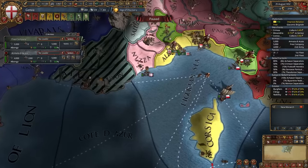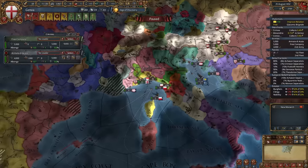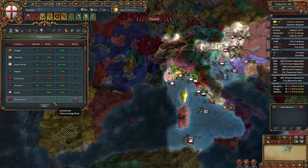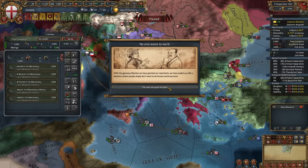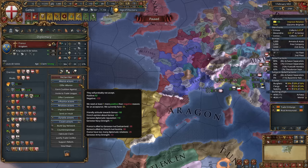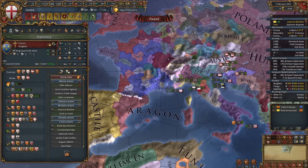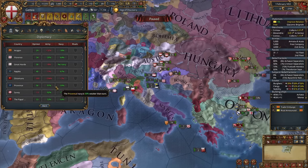You might ask why I won't declare on Lucca or Florence — because of the HRE. While in the HRE, conquering them causes more aggressive expansion. Ideally you should focus not on Italy until around the 1460s, when Italian nations leave the HRE. Make sure you choose your rivals carefully — because I rivaled Switzerland, I can't ally France. Don't repeat the same mistakes.